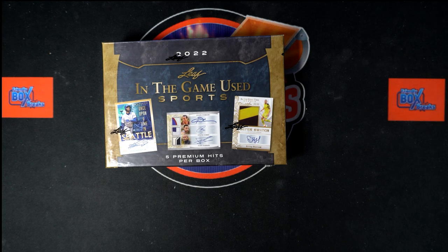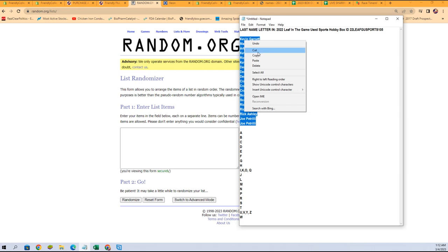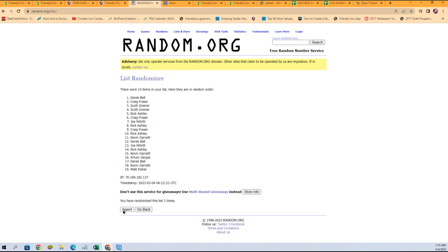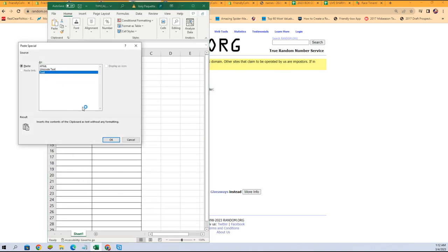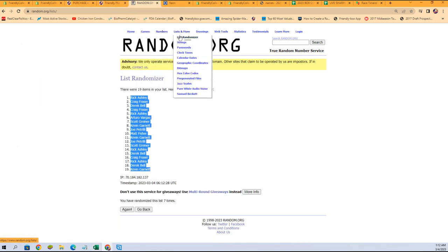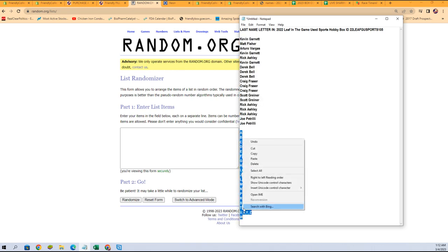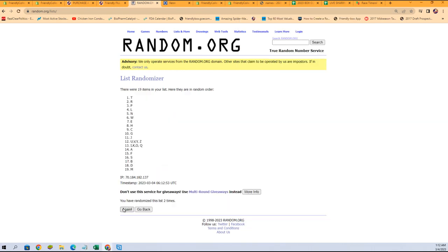We're going to start with our owner name randoms. Let's copy and paste it in here — one, two, three, four, five, six, and seven. Let's paste it on here, get a fresh randomizer and our last name letters. Seven times — one, two, three, four, five, six, and seven.